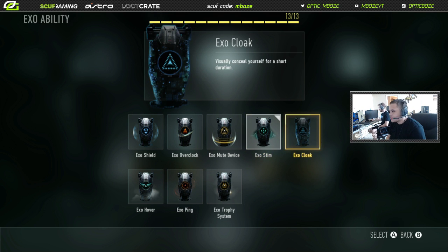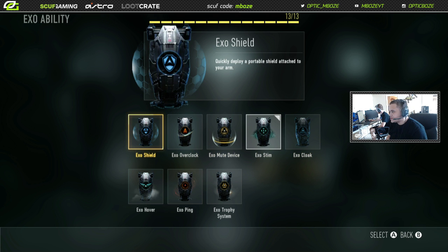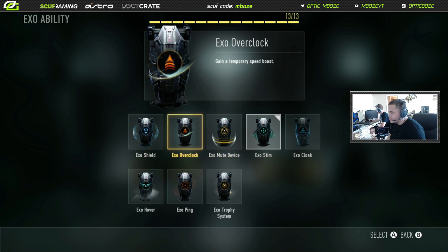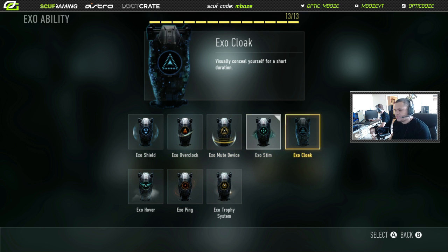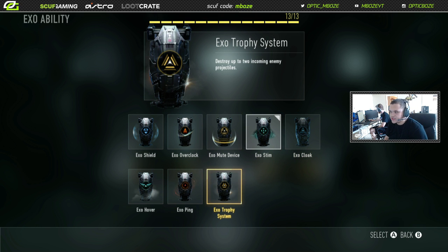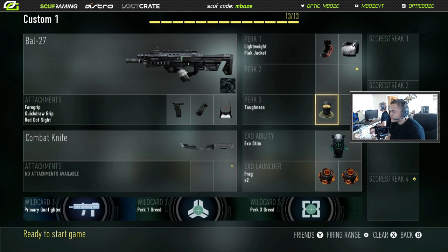Sometimes I switch this class up and throw on cloak — it visually conceals you for a short duration, so basically you go invisible for a period of time. There are other things you can put on, but most people use exo overclock, stem, and cloak as of right now. Trophy system as an exo ability is great too — instead of having to take out a physical trophy, you just press LB and you pretty much have a trophy system attached to you. I usually use stem on this one.